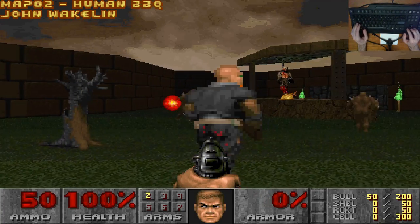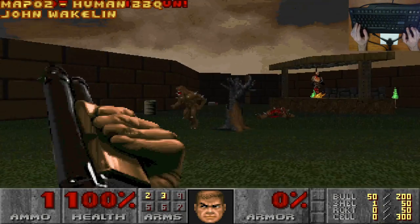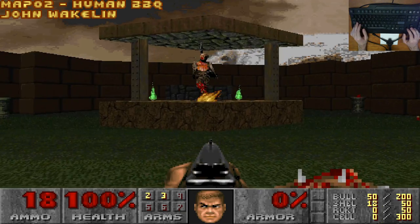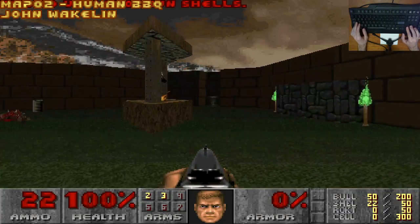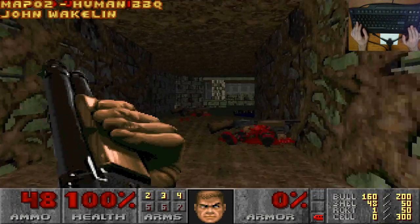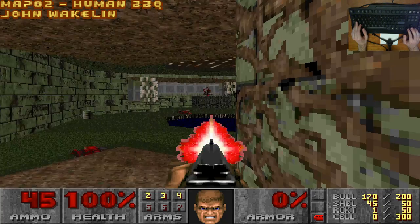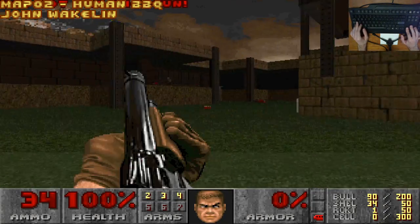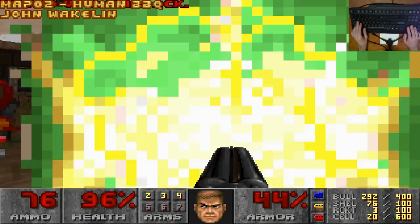So how do you follow up that excellent tech-based style opener, while managing to set the tone for how most of the rest of the wad will actually look and play? Well, John Wakelin and whoever decided the map order did about as good a job as you could hope. Starting the map in the eponymous Human BBQ is a striking sight — it seems to have inspired the community when they named the loud rocking music track 'Smells Like a Burning Corpse.' This map bleeds with atmosphere. The marble temple look is fairly unique, the difficulty ramps up markedly, and the outside area looks cool. The only major downsides are a janky jump and a lot of backtracking for secrets. This map easily retains its single thumbs up.